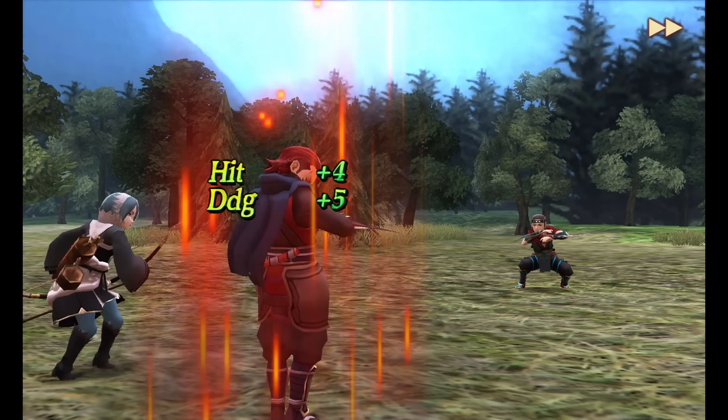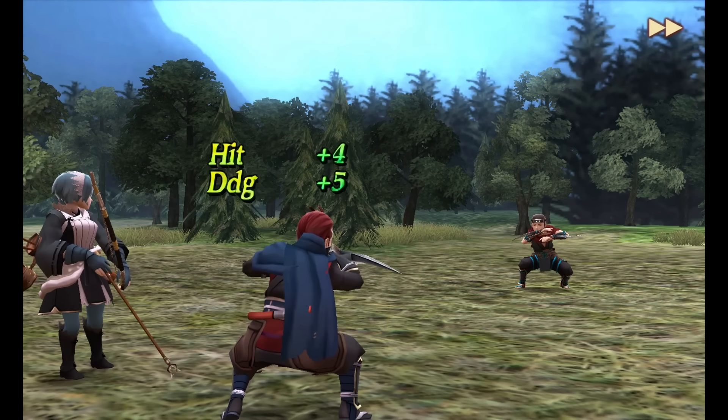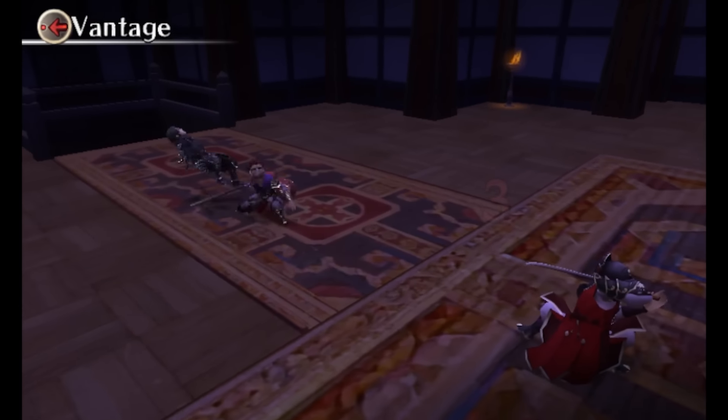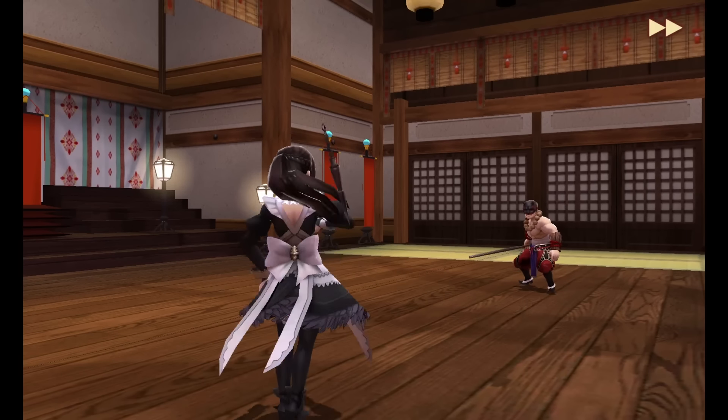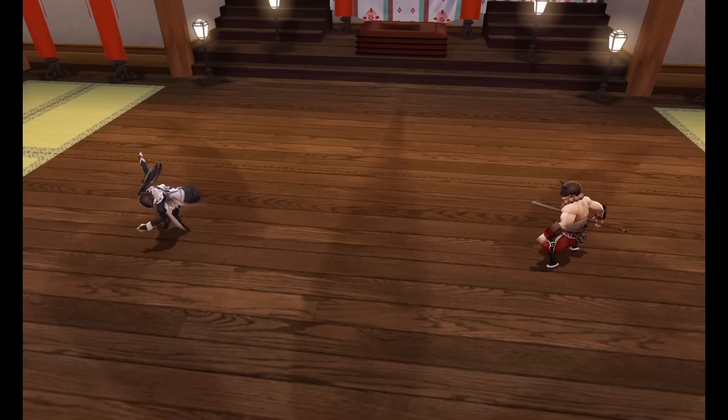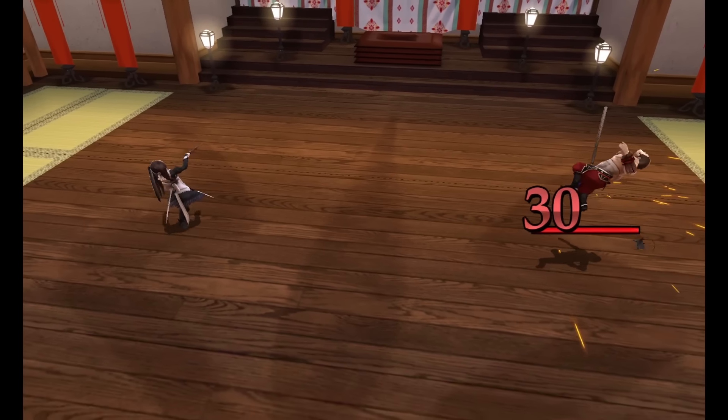Saizo has stats that compare favorably to basically every other character in the game, but the same is not true for his brother Kaze, whose focus on speed and resistance above all else doesn't match up very well against this game's maps without heavy investment. Kagero is the ninja that's focused the most on her strength stat — she actually has the highest strength growth in the entire game. So how does she stack up against the rest of your options?